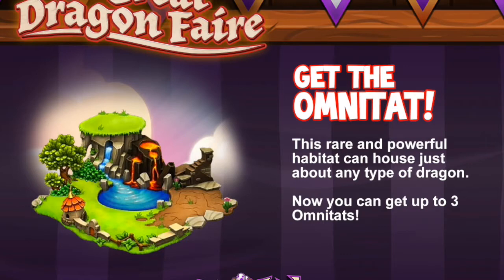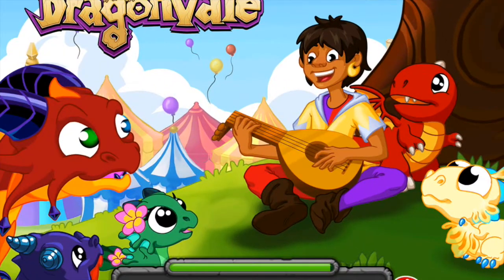The Omni Tat can house just about any type of dragon, and you can get up to three of them. We were wondering what 'omni tat' meant - it's basically a habitat that is omni, meaning you can put a bunch of different dragons in there.